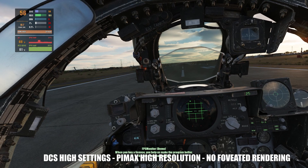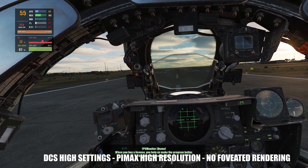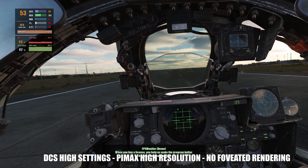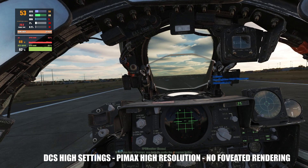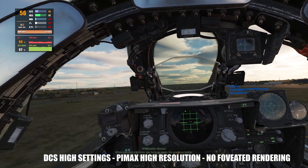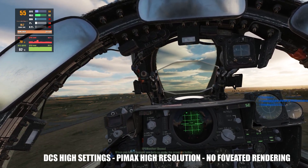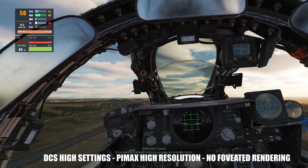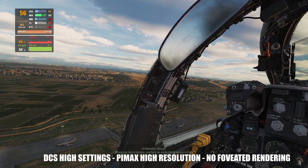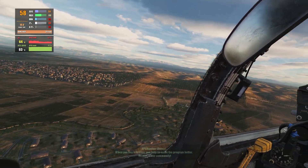Now in the F4 with DCS settings on high and native Pimax resolution — so that is high — and without fixed foveated rendering. We get around 50 fps on the ground. As soon as we lift up the fps goes a little higher towards the 60s, but it kind of maneuvers and hangs around the mid-50s.